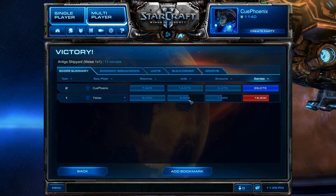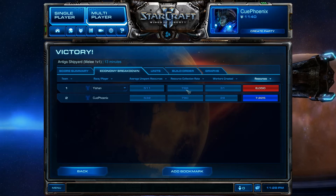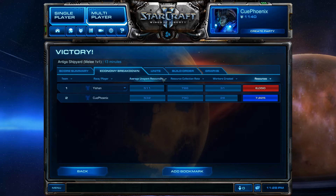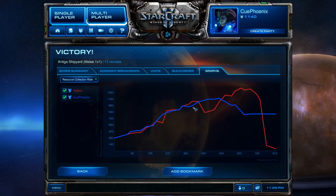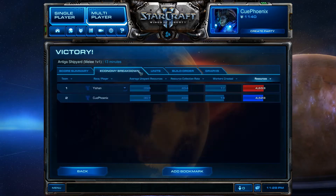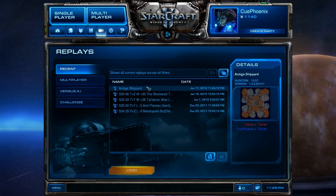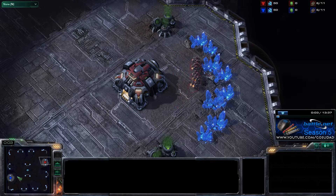Here we go. So, looking at the match history, you can see that resource-wise, economy-wise, we were pretty much on par with resource collection rate. He did build more workers than I did. Looking at the graphs and the resource collection rate, we were basically on par with each other. You can see that I basically wasn't using mules at some point. And so if he kept up with his usage of mules, he should be ahead. You can see these little bumps here as he was using mules. And then looking at the units, I didn't trade as many units as he did.